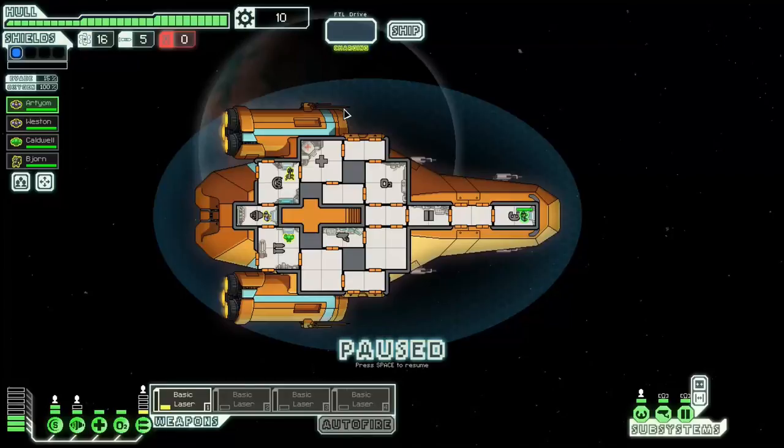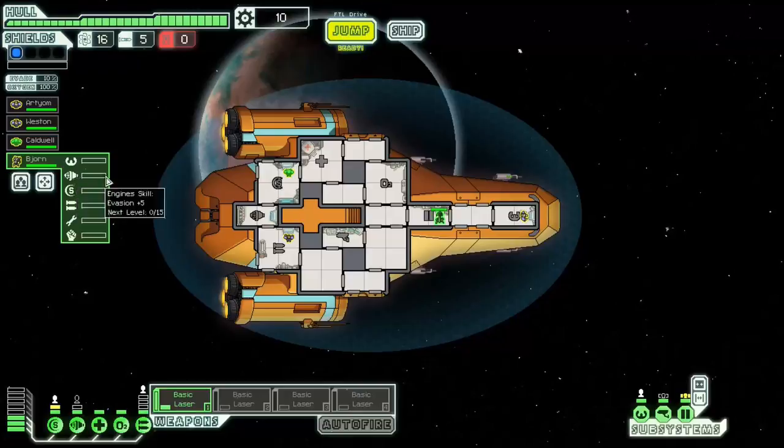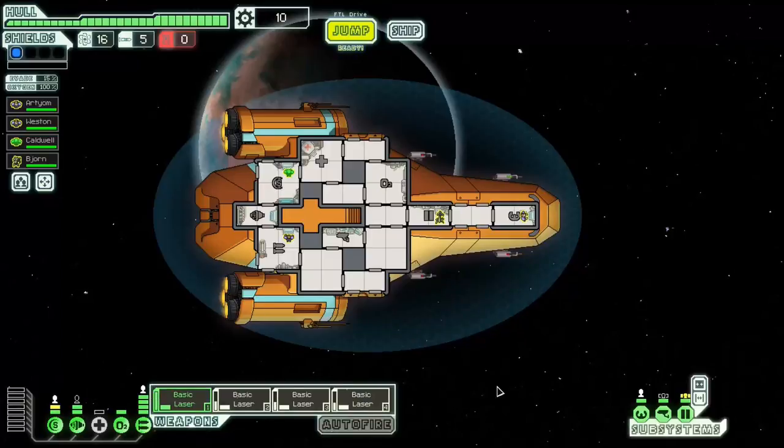Alright, so here we are starting off the game. Let's do our initial crew assignment. I don't like to have the Zoltan on weapons because if you have to move them away, it can leave something unpowered — which is very annoying — so I prefer to put the Zoltan on shields. Shields recharge faster than weapons take to charge, so it's less of a problem there. I'll put my human on weapons. I don't want the Mantis training up weapon skills since I eventually want them as a teleporter crew. I'm going to put the Mantis on doors to make them blast doors — very effective against fire or invaders in the early game. I'll depower the med bay, which allows a maximally upgraded engine for the most dodging and all lasers powered.